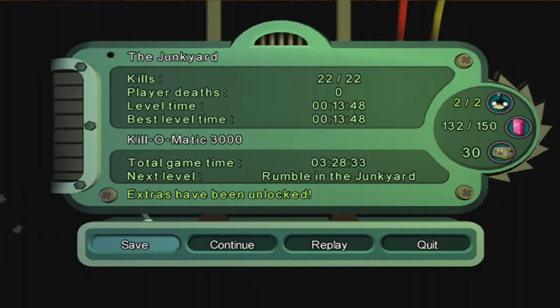22 out of 22 kills — good, good, good. Didn't die once in that level. Two nibblers out of two. Nearly got all the crystals. The next level is Rumble in the Junkyard, which is going to be the boss battle. So until then, thank you for watching, and goodbye.